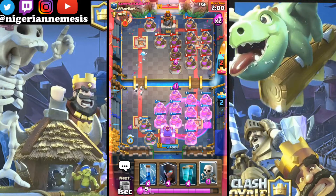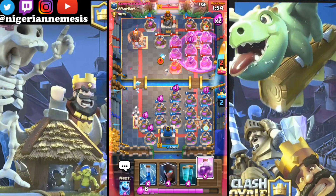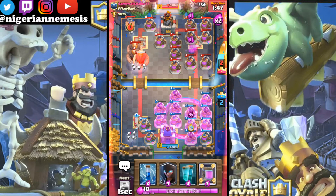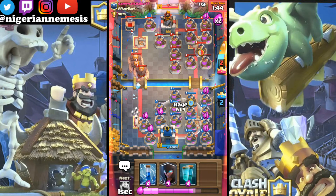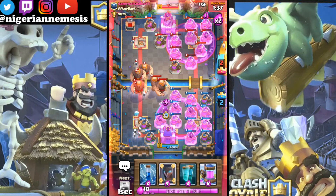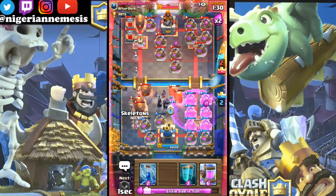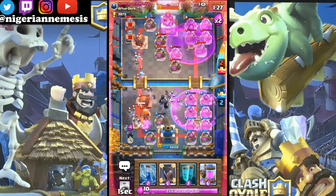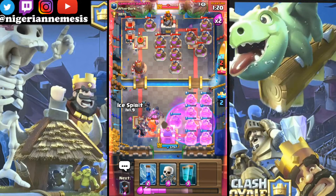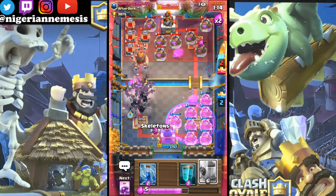Two minutes left - his giant is starting to roll down our side of the map. I'm going to continue playing elixir collectors and rages to get our elixir going and counter those giants. He has two giants, three giants, tombstone going down, another pump, rage madness - a fourth giant down, a fifth giant. Now I'm going to start playing night witches. We currently have two night witches down on the map doing work. Four night witches down - five night witches going down, six night witches going down and they are doing some serious work.